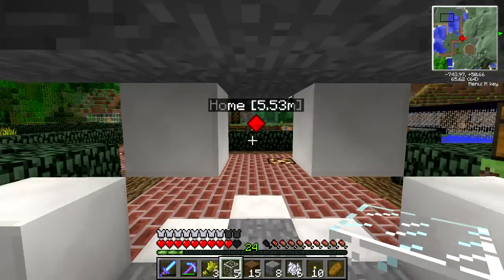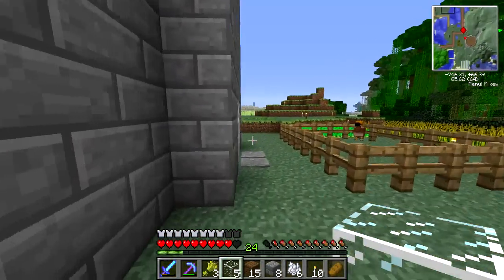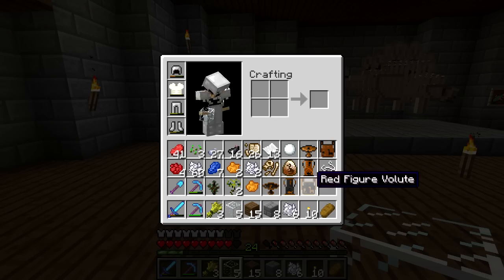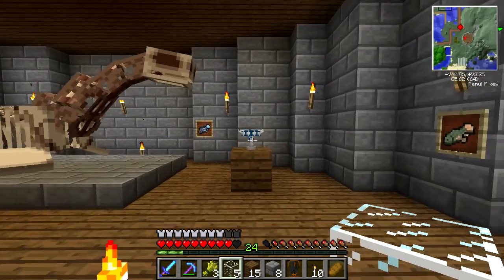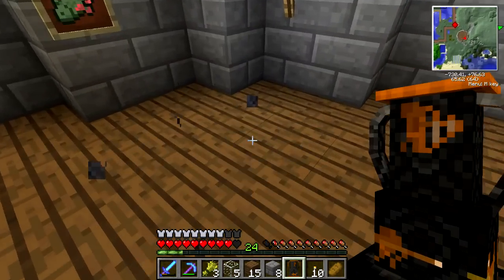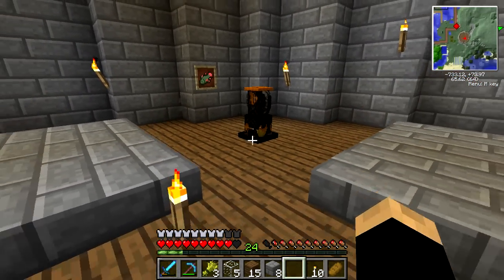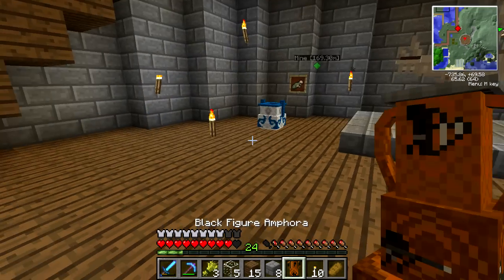We are going to go into our museum-like thing — the roof is still not finished, I should really finish that eventually. I want to change some of these out. I like where the Kylix is — I think that's nice. Let's change out the M4 with this colored M4. There we go — that is nice, I like that. It's very beautiful, look at that color. So that was the red one, this is the black one.